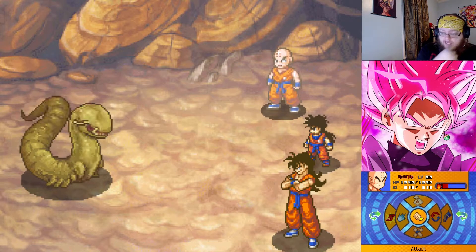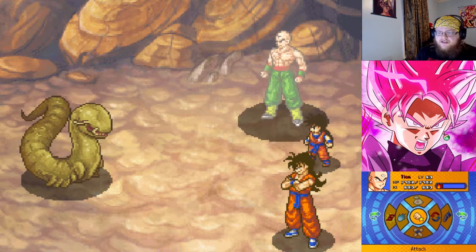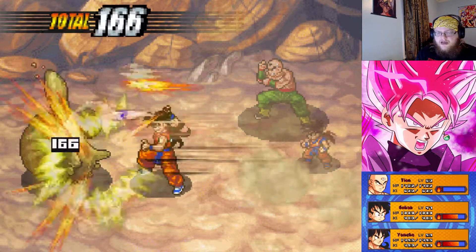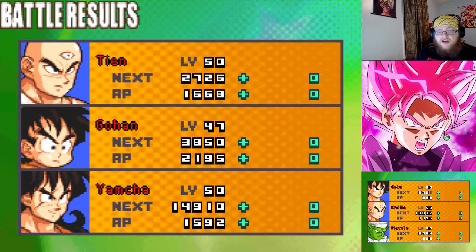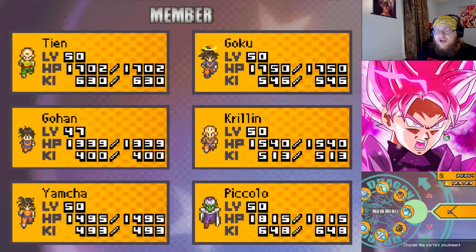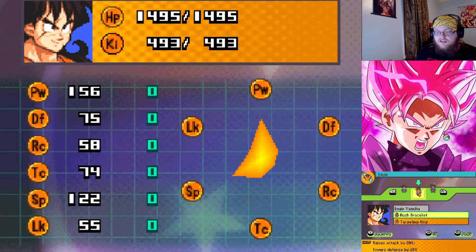We haven't caught this guy yet so we need to capture him. We'll bring out our boy Tien to scout out how much HP this guy has. Yopcha! Did you see that auto-attack damage? I don't even know what items he has on right now. The Rush Bracelet — oh, that's why. I forgot I gave him that. That's insanity.